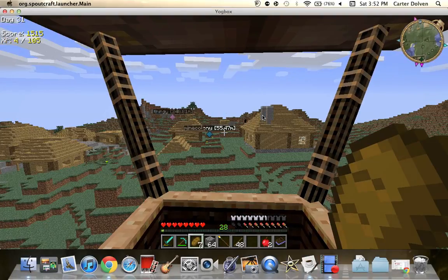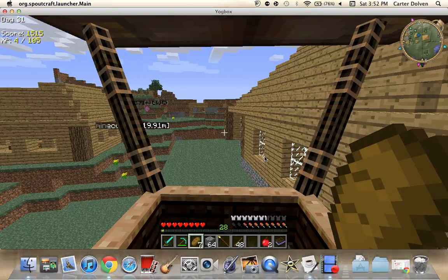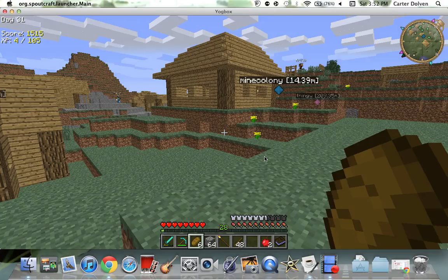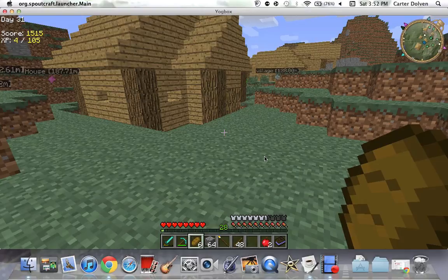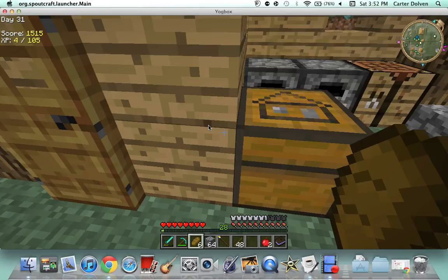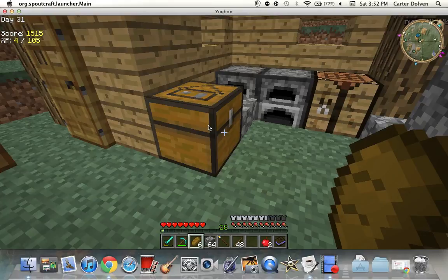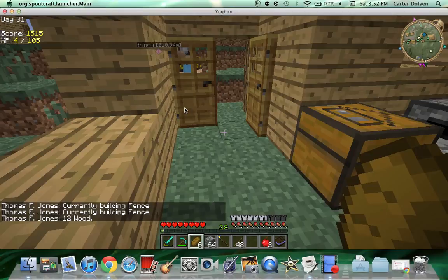In YagBox you can build a bunch of different huts — a miner's hut, baker's hut, citizens' huts. What you do is come here and make a town hall chest and a builder's hut chest. A builder will spawn with this chest — you do have to put supplies in his chest for him to use. If he needs wooden stairs, all you have to do is put wood in there. So he said he needs 12 wood, I put wood in, and he took it.